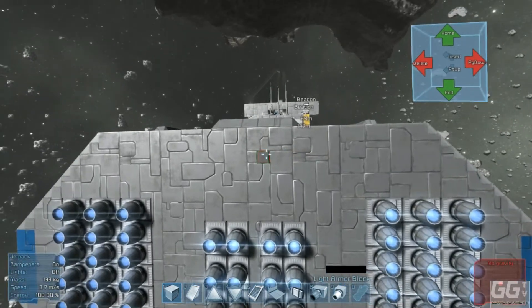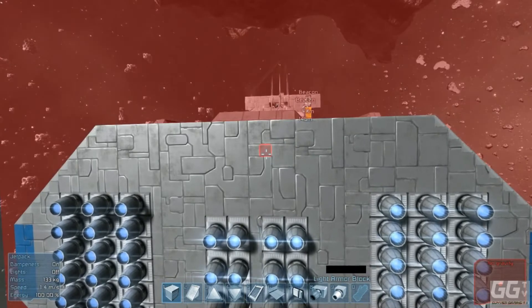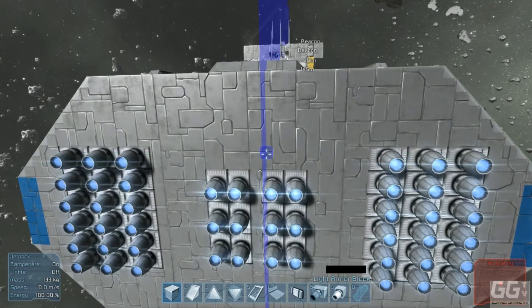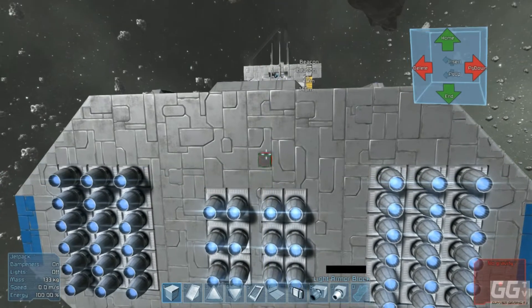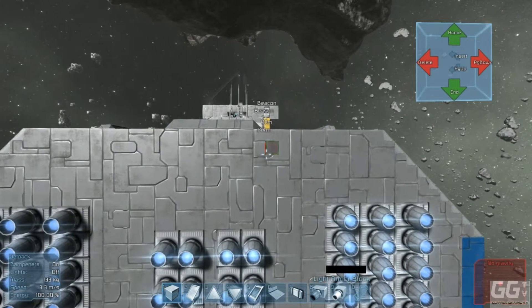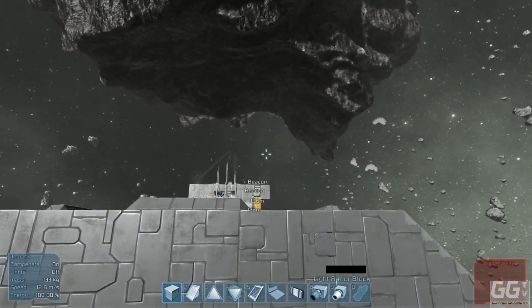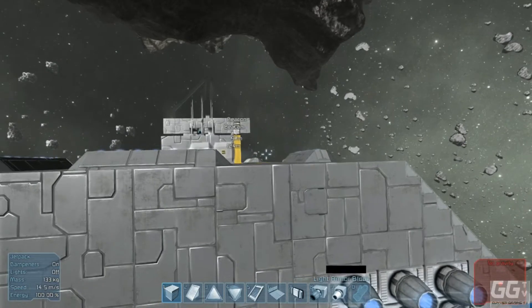Also, in one of the earlier patches they added symmetry, so now you can get symmetry along a number of planes, which is very handy. That's how I built this craft this time - using the symmetry tool for a change. It's the first time I've used it and it's pretty good, I have to say.